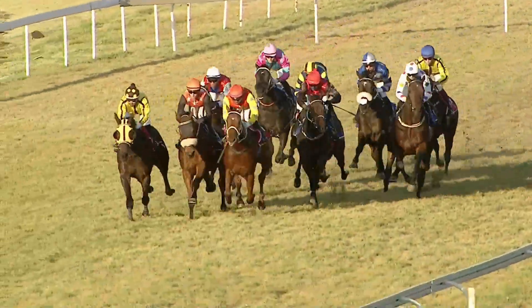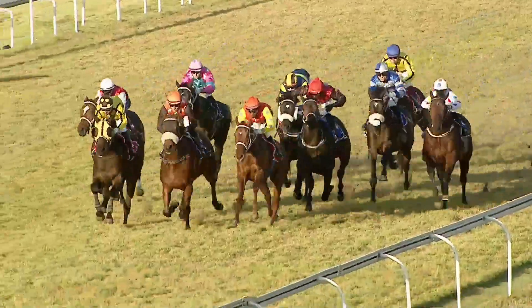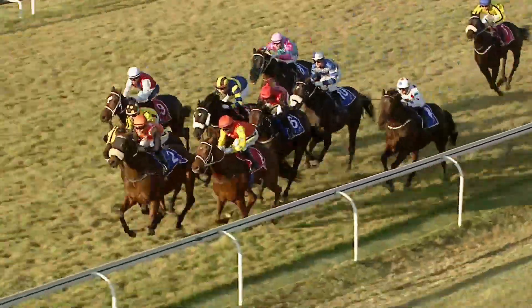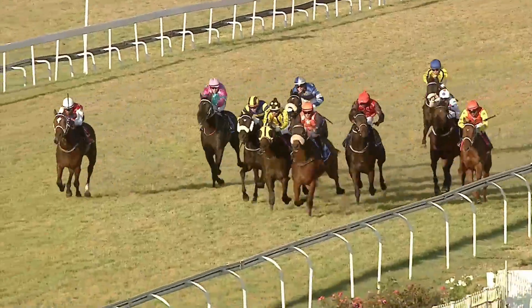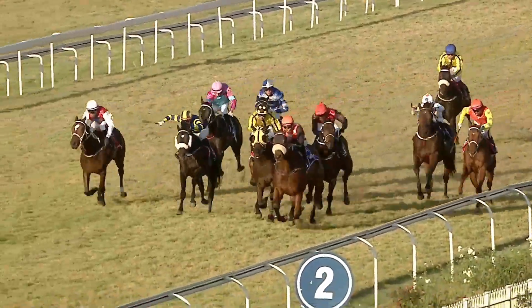They're homeward bound now, coming past the 600 metre marker. In front is Williamson. Celtic Rush in the orange with the black sleeves is there as well. Desert Fox, Broadway on the extreme outside, and Lieutenant Alexander towards the inside. As they come past the 400 metre marker, Celtic Rush has now picked up the lead. Desert Fox towards the outside. Williamson and Lieutenant Alexander towards the inside, with Mann's Knight coming in from the back end of the field.